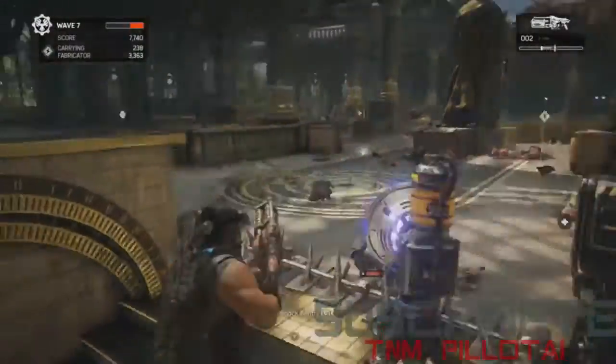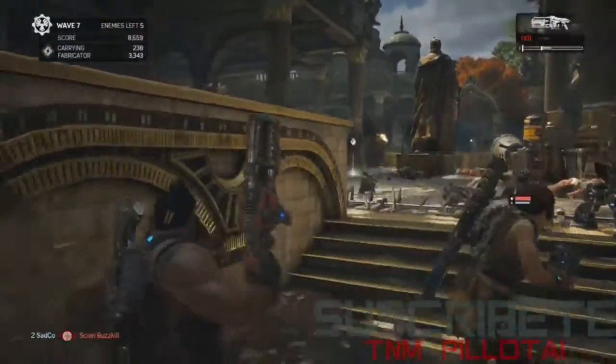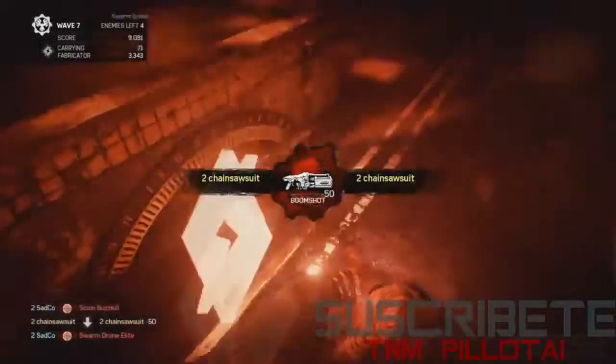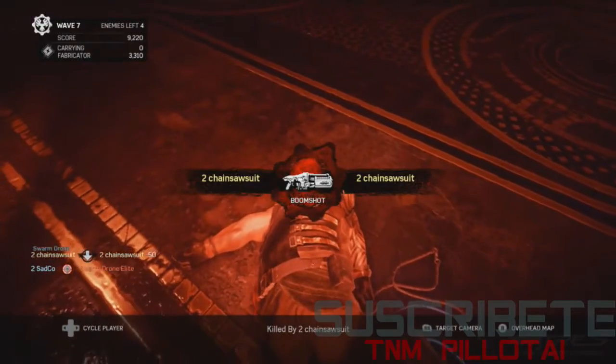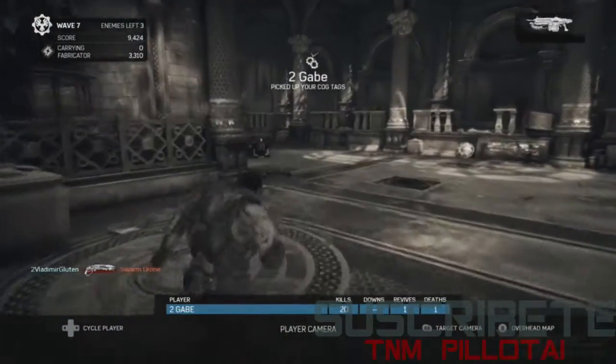Here's the Pouncer — got to be careful, it's a co-op enemy. It'll knock you down and take you out if you don't get free. We're looking at the heavy right now with the Boom Shot. A self-kill! In your face — I called him out and he immediately demolished himself with the Boom Shot.